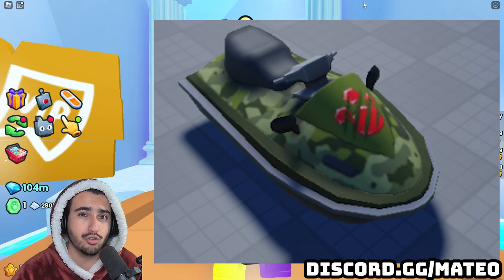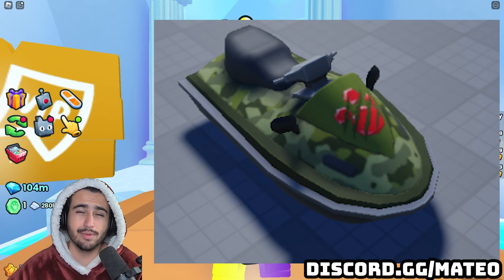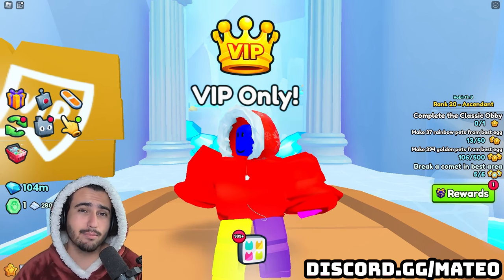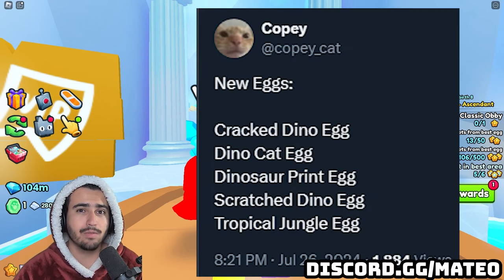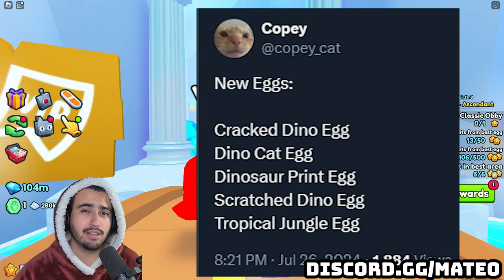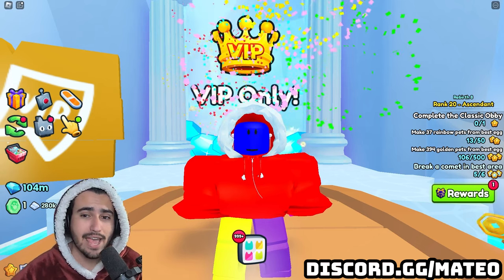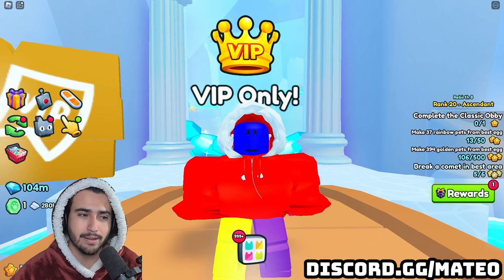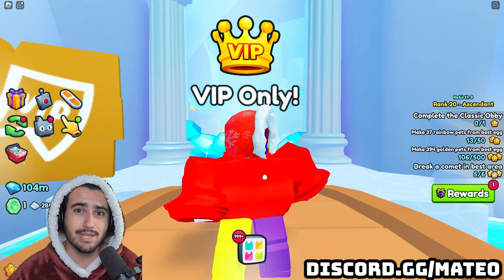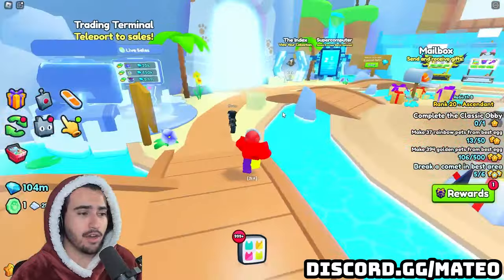Next up we actually did get a brand new hoverboard, which kind of supports my theory from the last leak. It's a brand new hoverboard jet ski and it's got that Jurassic Park dino tycoon theme we could expect from something like the forever pack or the gift bags we might see tomorrow. It's not going to replace the new hoverboards we got in the last update from the exclusive shop, so it's either going to be included in some sort of gift bag or in the forever pack. Lastly, leak number seven — Copicat on Twitter listed out the five names of the new eggs coming in tomorrow's update: the Crack Dino Egg, the Dino Cat Egg, the Dinosaur Print Egg, the Scratched Dino Egg, and the Tropical Jungle Egg. This new tycoon world is going to have five new areas to grind, though it's only going to be around one to two weeks — that's usually what Big Games does.